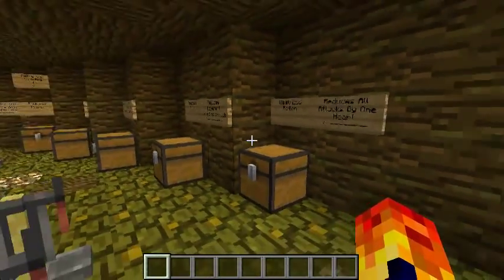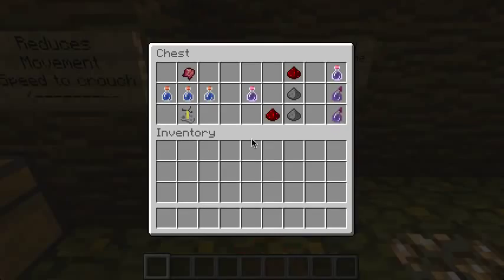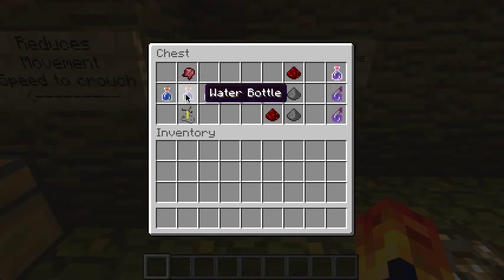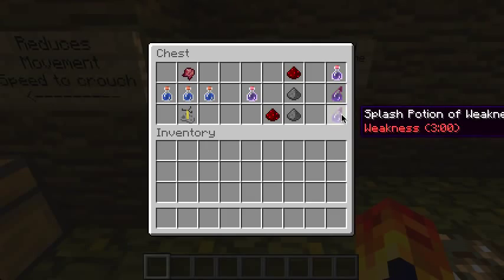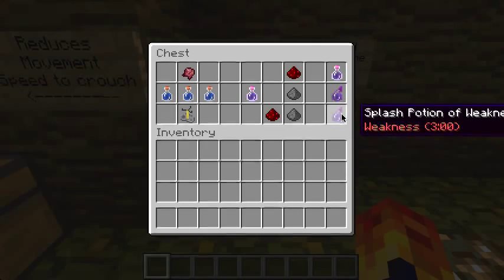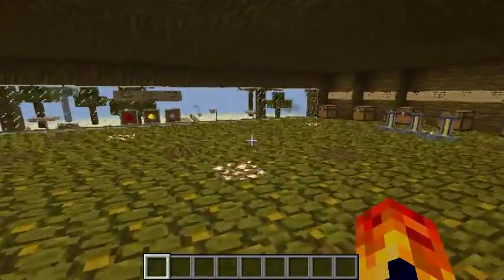The weakness potion is the last potion — it reduces all attacks by one heart. You need a fermented spider eye with an awkward potion in a brewing stand and it'll make a potion of weakness. Adding redstone makes it last longer. Gunpowder makes it into a splash potion. Redstone and gunpowder together makes it a splash potion with a longer duration.